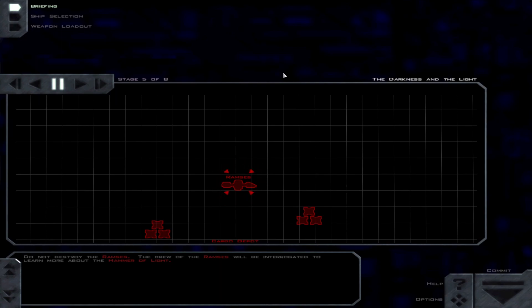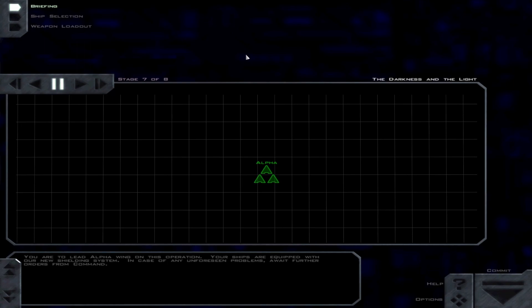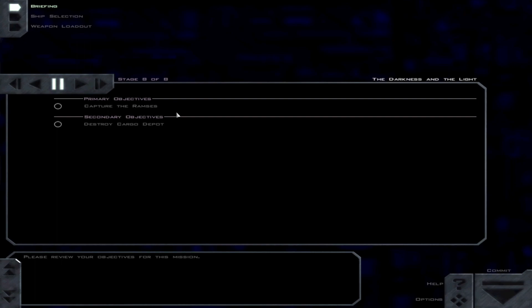Do not destroy the Ramses. The crew of the Ramses will be interrogated to learn more about the Hammer of Light — I figured that out before the game told me. Once the Ramses has been disabled and disarmed, destroy all cargo in the area. The Hammer of Light cannot be permitted to resupply. The containers store Vasudan supplies useless to the GTA. You are to lead Alpha Wing on this operation. Your ships are equipped with the new shielding system. So the primary objective is to capture the Ramses, and the secondary is to destroy the cargo depot to weaken their supply chain.